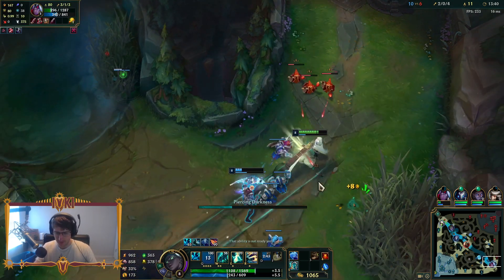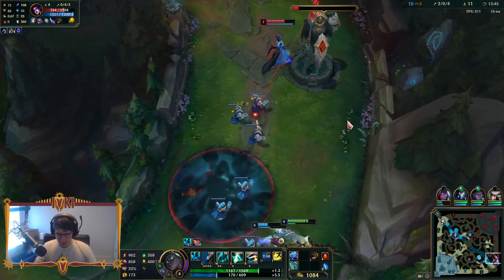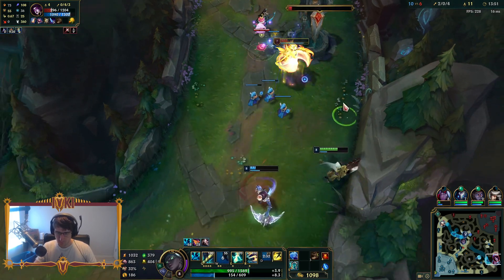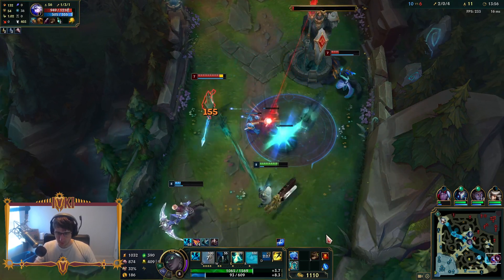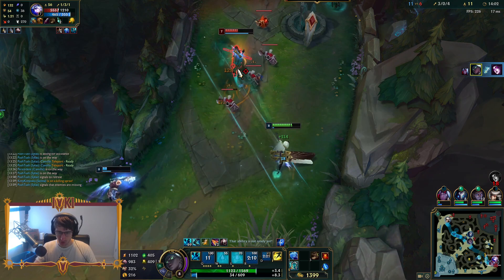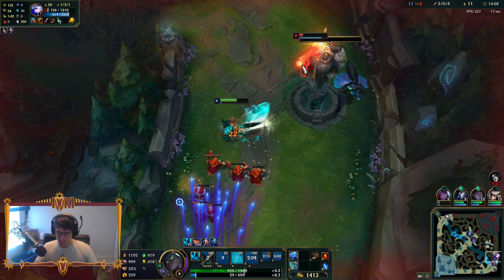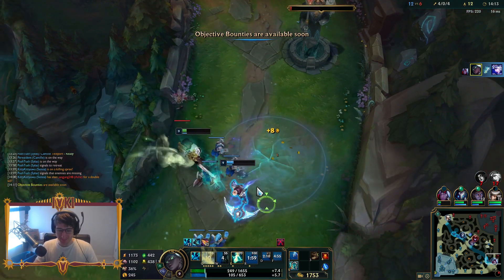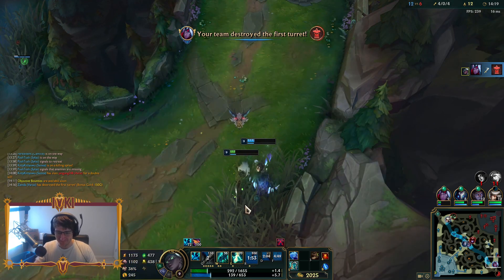Next item we're going to be going is kind of a weird item for a tank build, but it's more about the lifesteal and just how broken the item is in general — we're going to be going Ravenous Hydra. As for the boots, I think we'll go Merc Treads. We're going to delay our Hydra a little bit. We're going to truly limit test this build — turbo limit test.